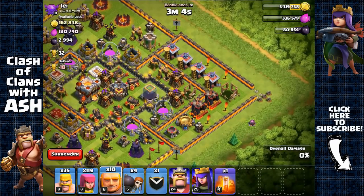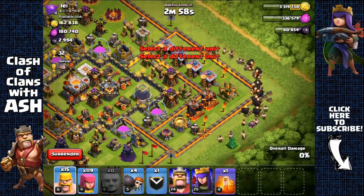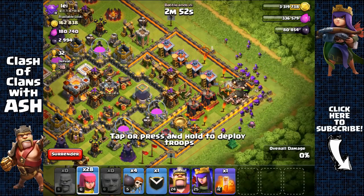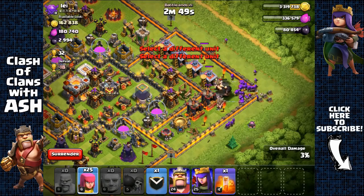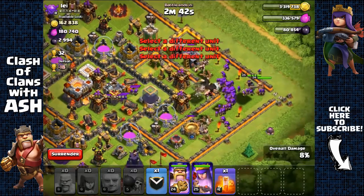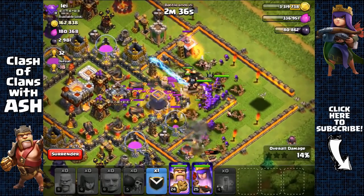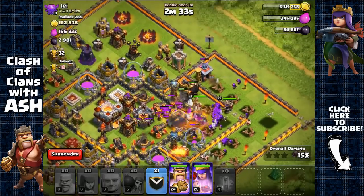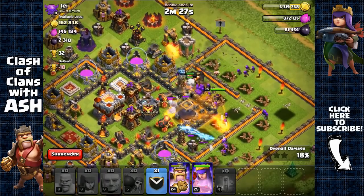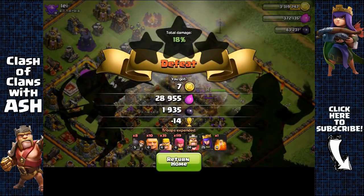The clan castle has archers — not a problem, using poison. Should be easy for the Archer Queen and archers to steal the Dark Elixir storage. Archer Queen is targeting it. The king is getting harmed so activating his ability. Lost the king but ending it there — getting around 2,400 Dark Elixir from this Town Hall 11 base.